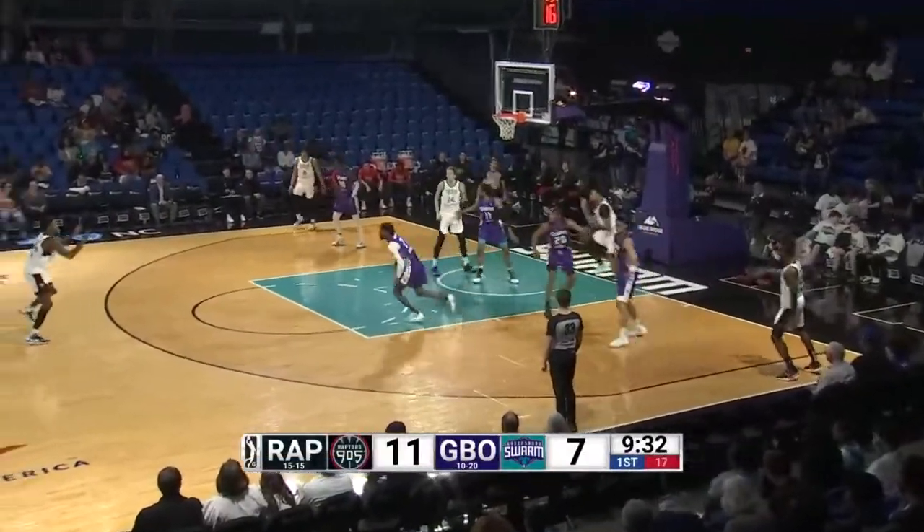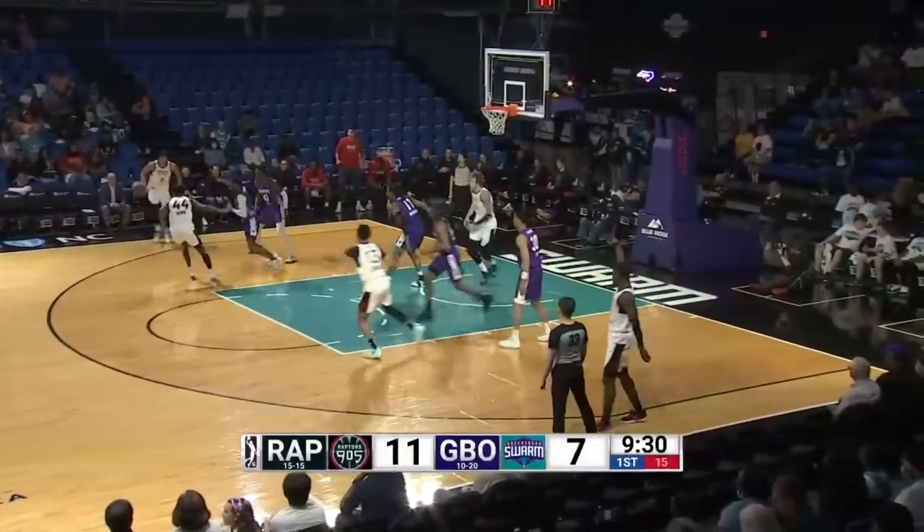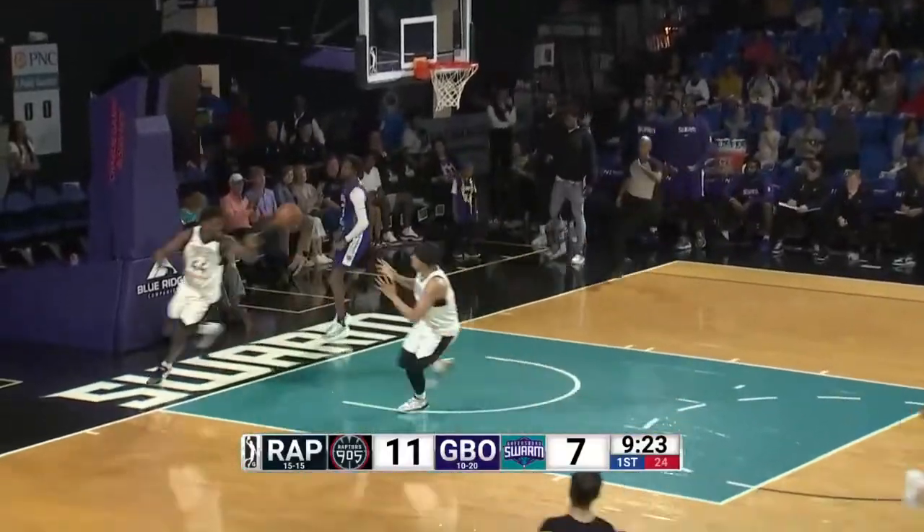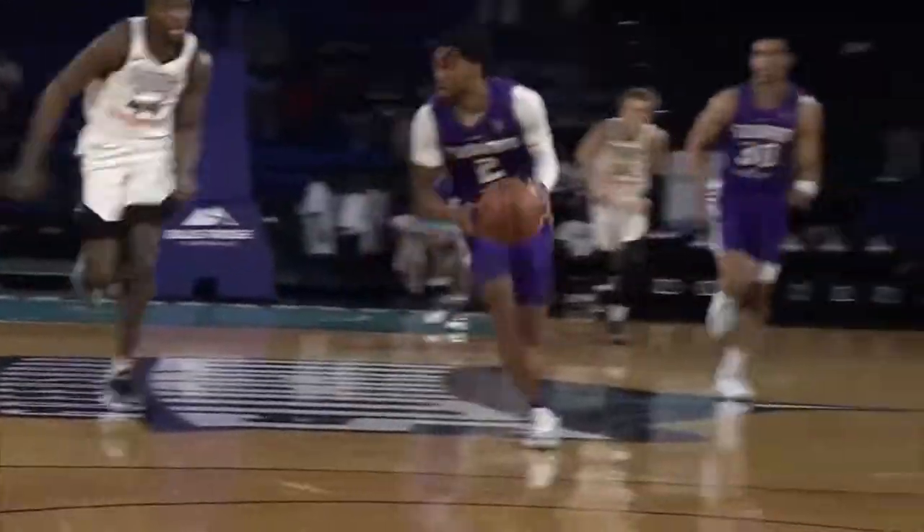9-05 ball from left to right. David Johnson down the left alley, stops, skip pass up top to Gabe Brown, lost it at the left elbow, and loose ball to the floor, picked up by Xavier Snead. Turnover by the 9-05. Out ahead of the pack is Simmons for the slam.